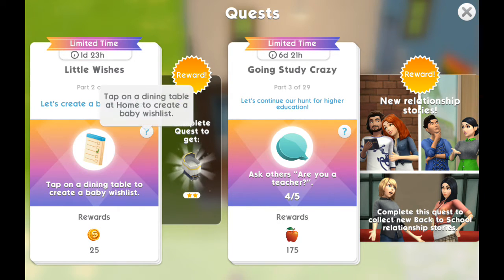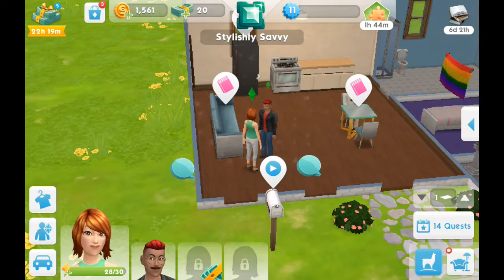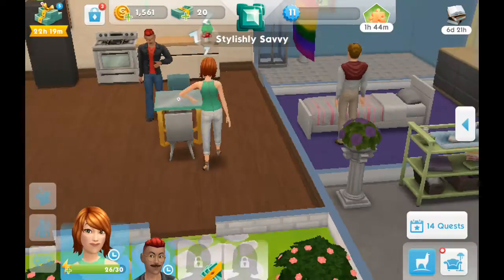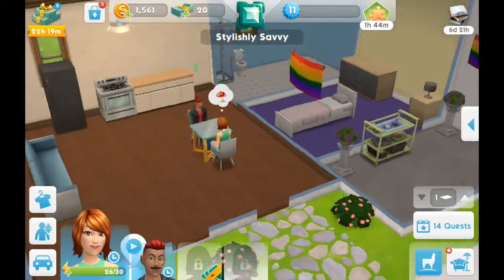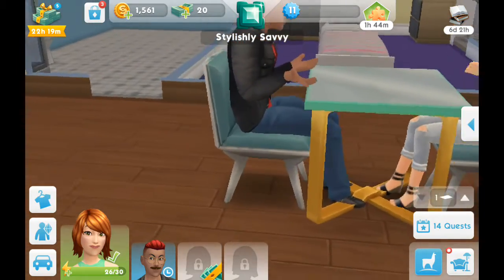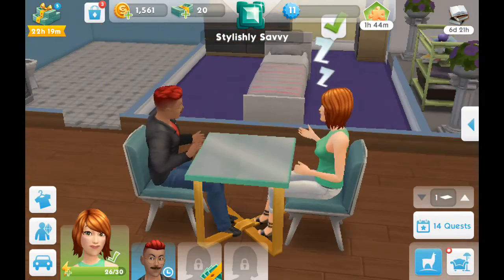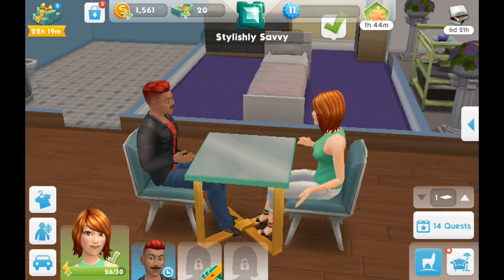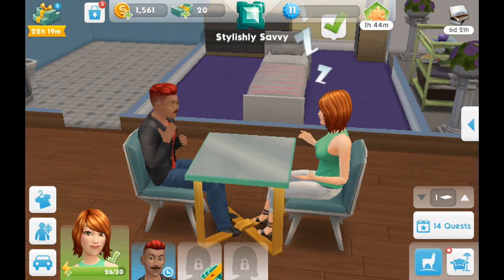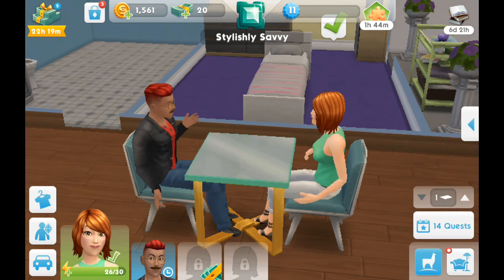Let's create a baby wish list — tap on a diamond table and let them create a baby wish list with your husband. Okay, who else would you do it with anyways? That will be the end of the video for these two. Comment down below if you want more videos about The Sims Mobile, and peace out!